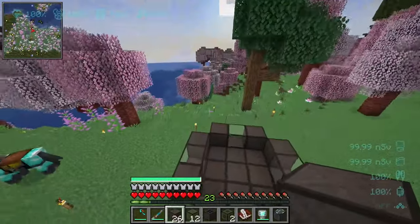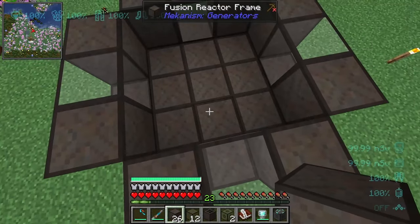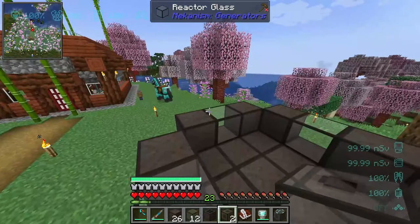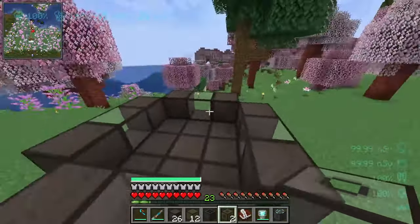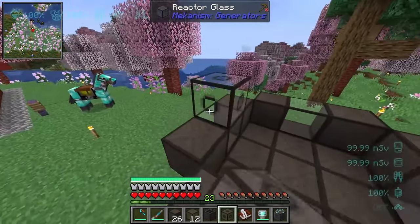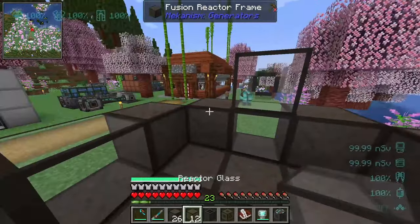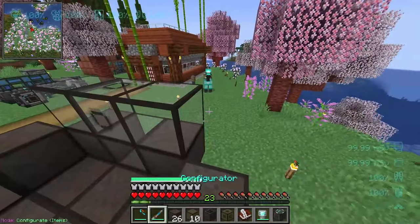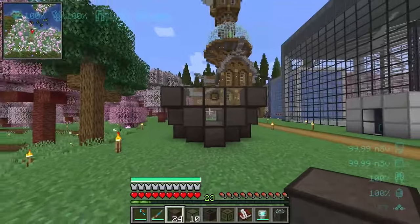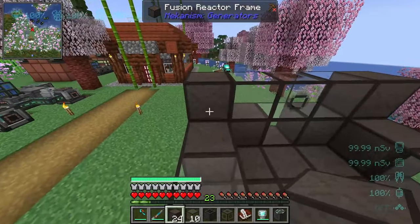The build can get a little variable depending on your system. You're going to need to pump in two separate fuel sources and pump out the power. You'll also need the laser focus matrix placed on one of the edges — it gives the reactor an injection of power. I recommend putting it in the middle on the third layer, where it can't damage anything. This middle layer is the thickest layer.